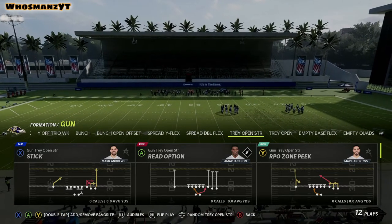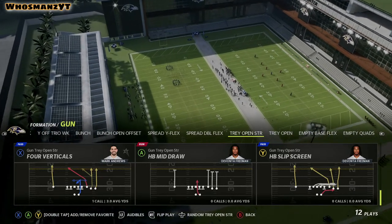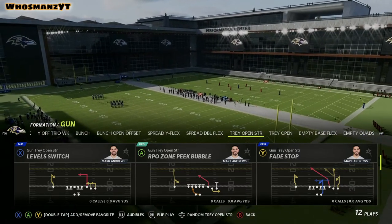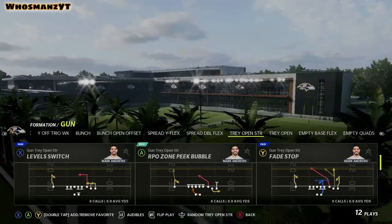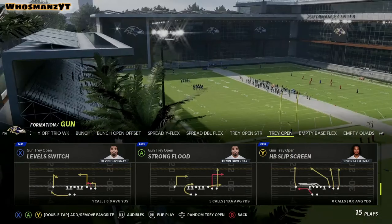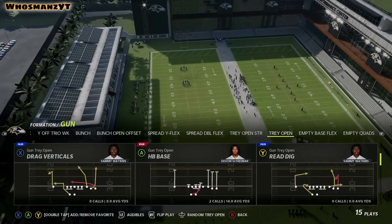Tray Open Strong - if your opponent likes to run a lot of match coverage, this is something you can use to throw it off. Slot Fade Double Ends is really nice. Fade Stop is a really good play - that crossing route gets over the top of the fade stop, especially against Cover 2 or man coverage. Level Switch is really nice. They also have Strong Flood and Y Corner, curls go, and drag vertical which is really nice.